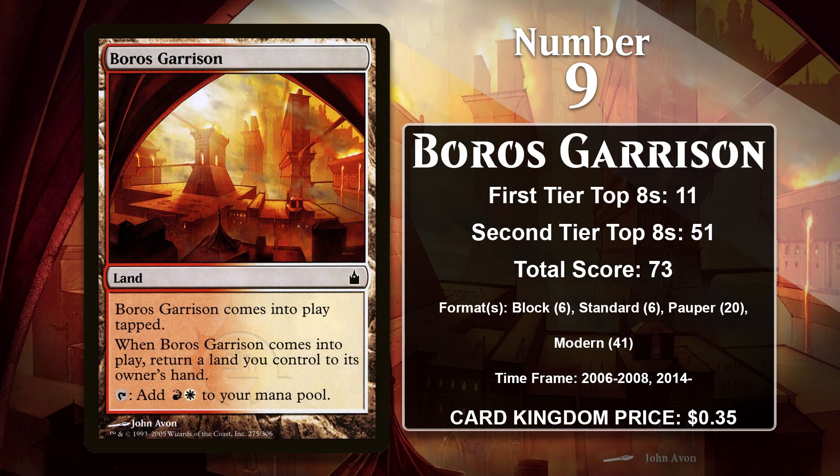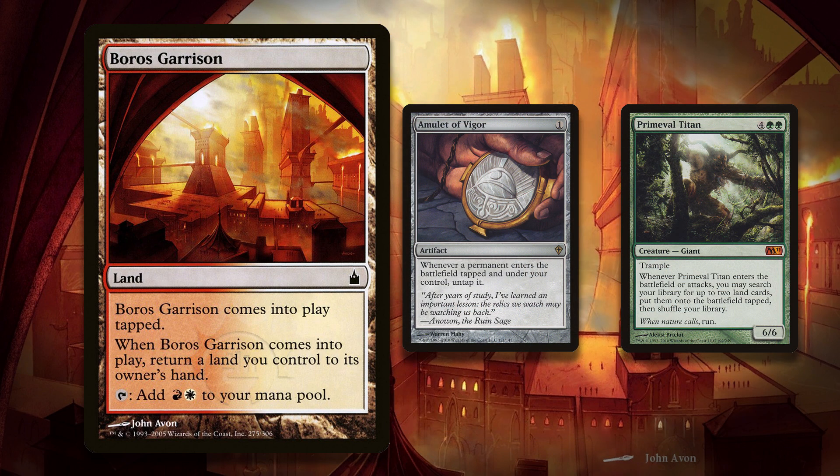At number 9, I have Boros Garrison. The Garrison is part of a cycle of 10 lands from the original Ravnica block, all of which can tap for two colors associated with each guild. The downside is they all enter the battlefield tapped and make you return a land in play to your hand. Of the 10, only Boros Garrison had enough points to make the list, with the Simic land just missing out. Unlike filter lands, this is a single land that can produce two mana — once you have a second land in play, you have three mana total, whereas with filter lands you have two mana with two lands in play.